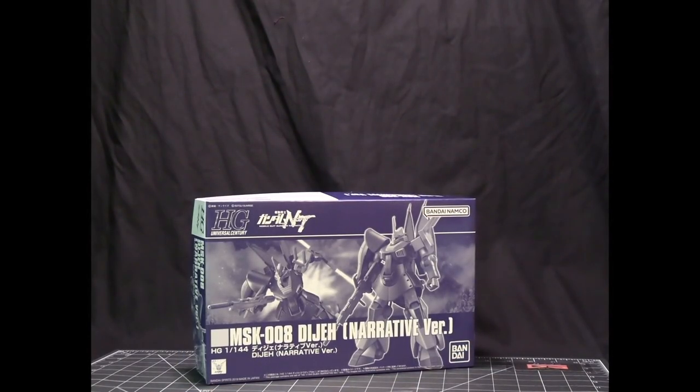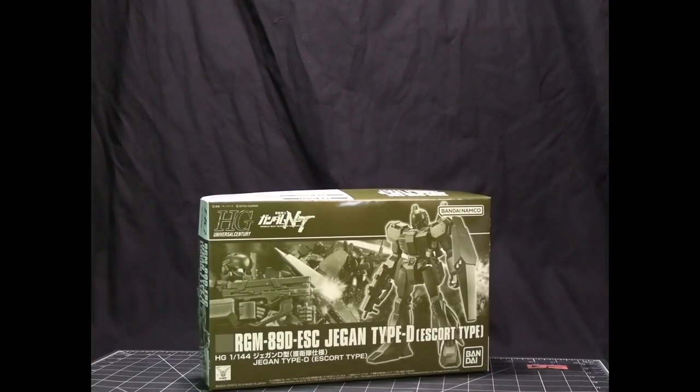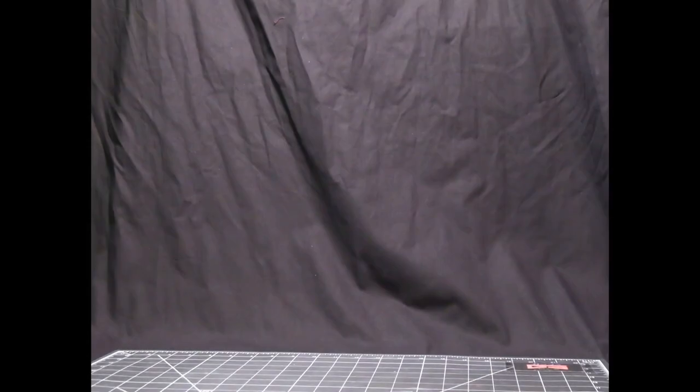This here is the Dihei Narrative version, Jägen Type D Escort Type. This is also from Narrative, and we've got a couple of HG kits that are a continuation of the Kukazu Doan's Island line.